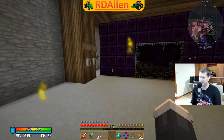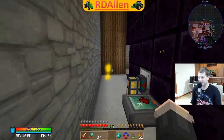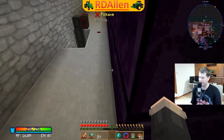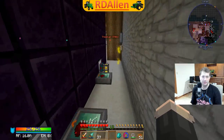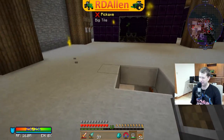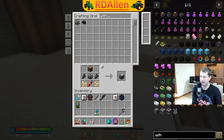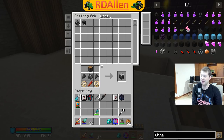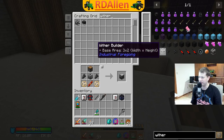We're going to surround the wither boss spawner with wither-proof brick, although I guess it's not technically required. We're going to have to make a couple of withers. We've got 781 wither skeleton skulls by the way - that did not take very long to get those. The wither builder - I've actually never used this before, so this should be interesting.